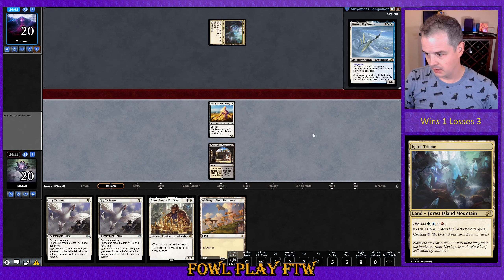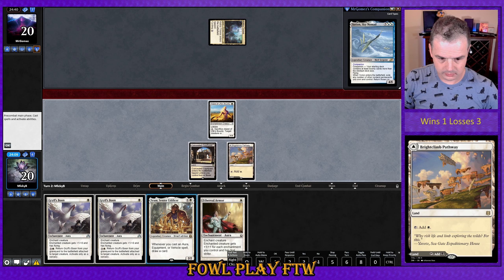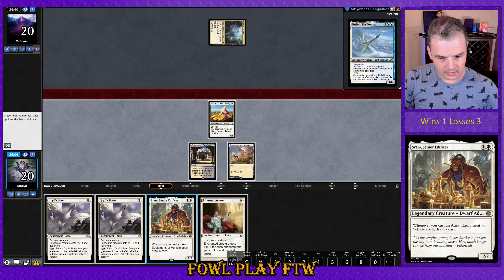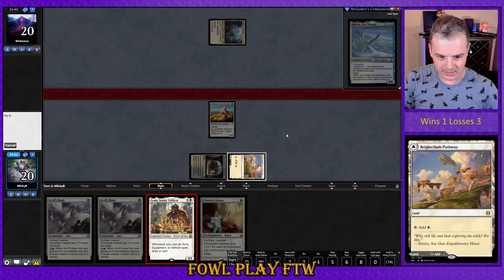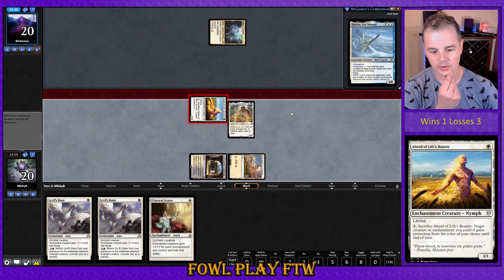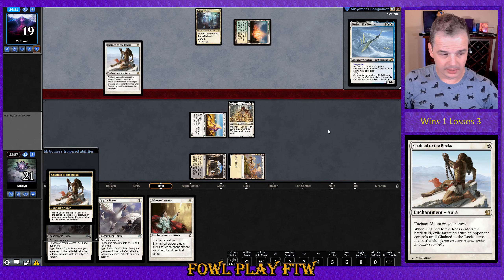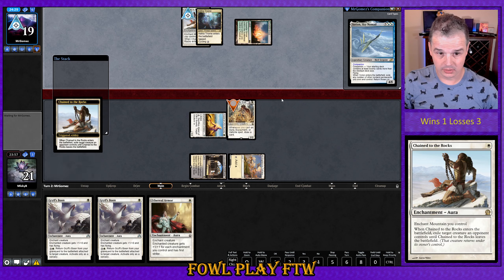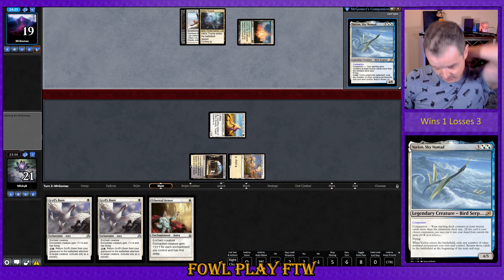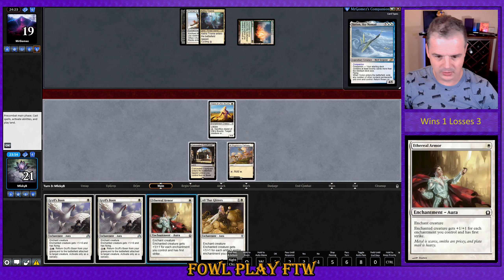And a Jeskai Triome from the opponent. I think we've just got to run out Sram and hope and pray that it doesn't get removed — maybe they're just a turn too late on their removal. Never mind, it's another Chain to the Rocks money pile deck. That card's pretty cheap, but the land base and some of the other cards in this are pretty expensive — it's like a $500 deck or something.